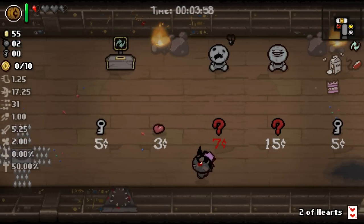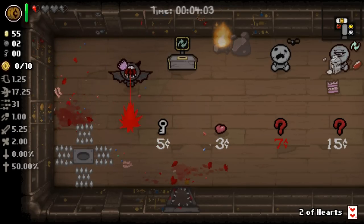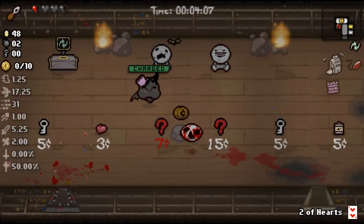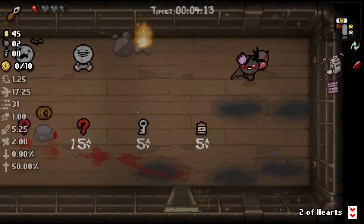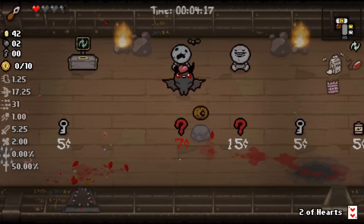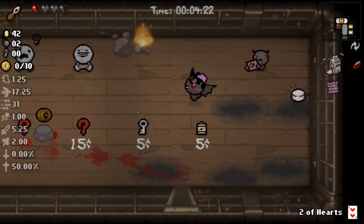I don't think there's any reason not to buy seven-cent items. Let's buy the seven-cent item — it's Potato Peeler. It's not actually terrible, but obviously it's not exactly what we're looking for. I'll keep spending. This is not that bad — to spend six cents to get a potential deal-with-the-devil item is completely okay.